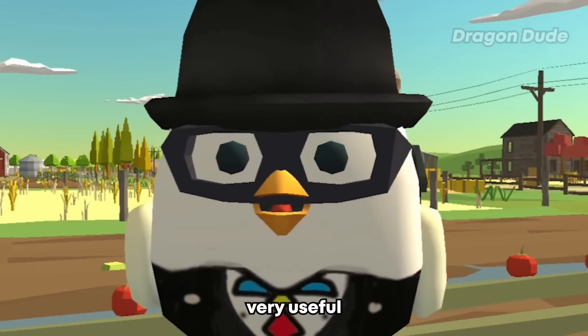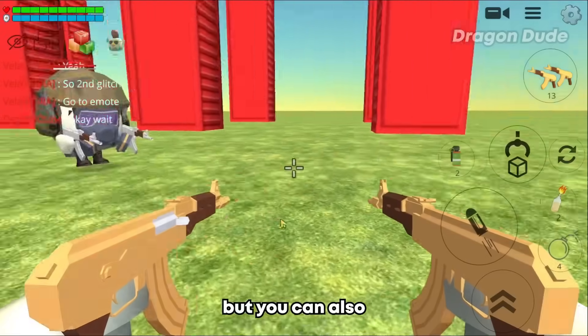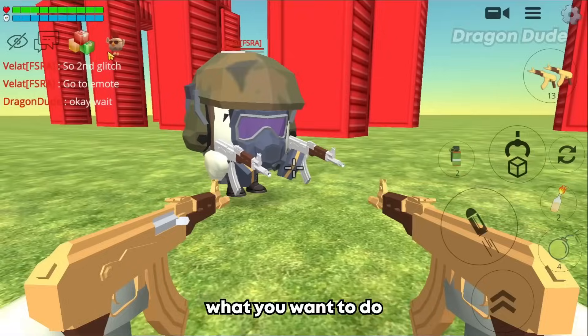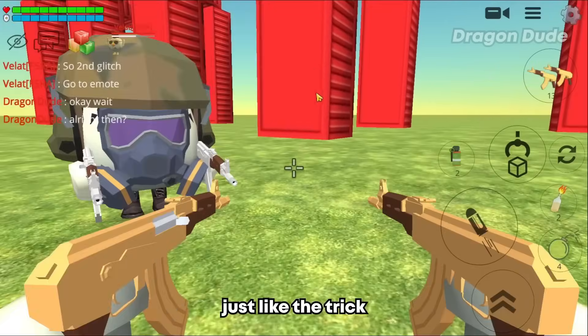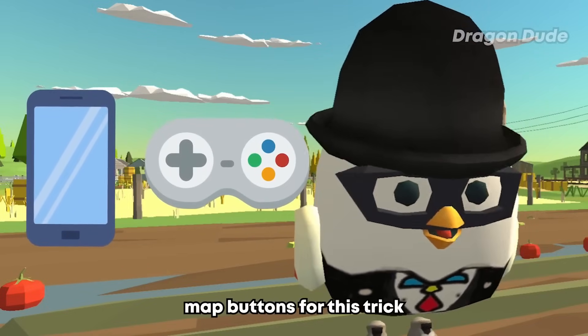For the second trick, which is also very useful, it's the shield check. Not only would you be protected by the shield, but you can also deal damage to other people — that's two birds with one stone. What you want to do is go to emote and press shield and hand at the same time. Like the trick before, this is also easier on mobile and you need to map buttons for it to work on PC.